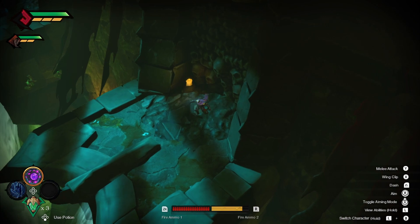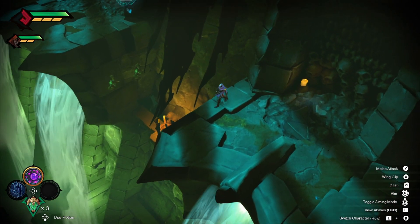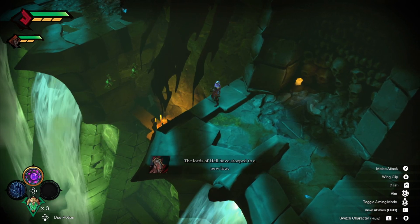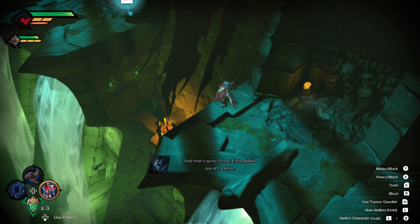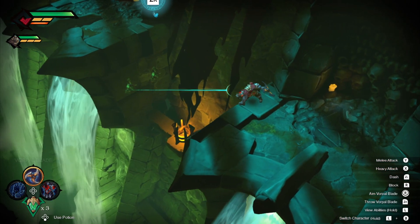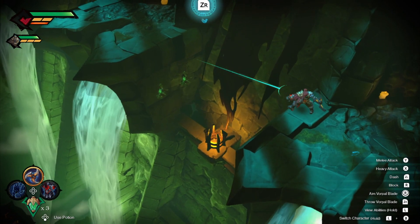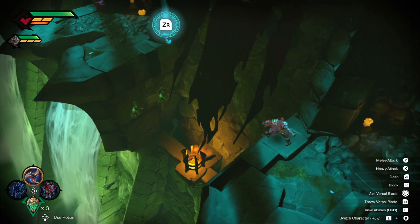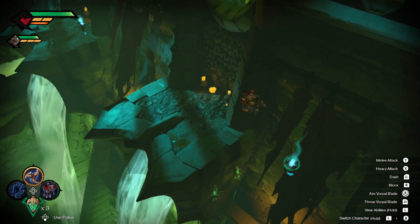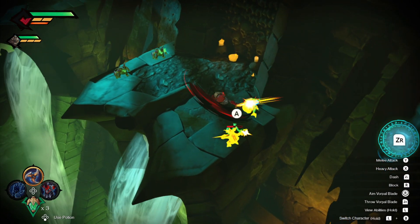Character dialogue: 'An impressive sight. And a bit disgusting. The lords of hell have stooped to a new low. And that's quite a feat. It even pisses me off a little.' What are those things down there? Oh — they were just waiting for me. That's what they were.